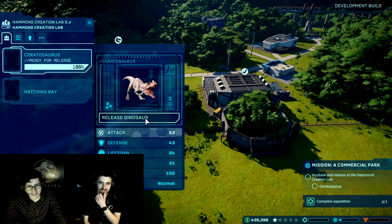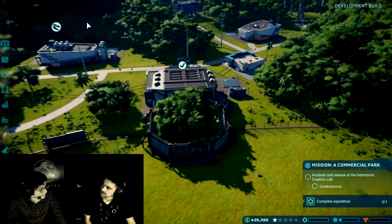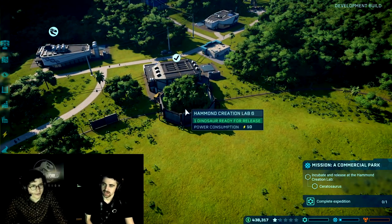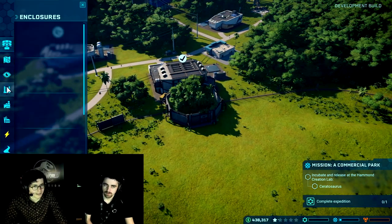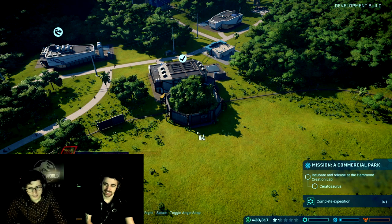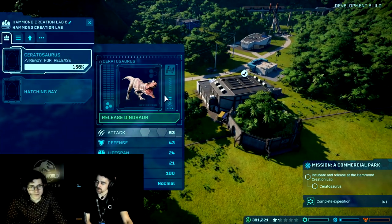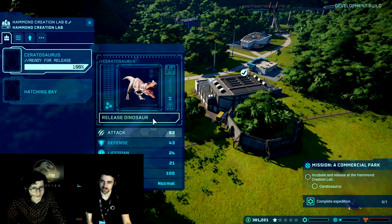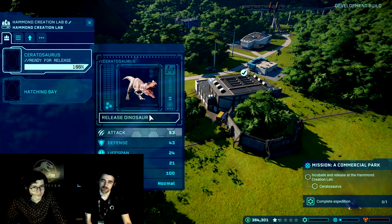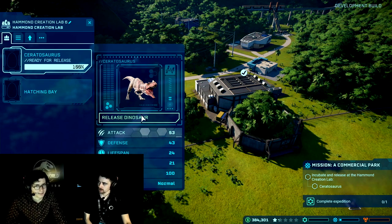The idea is to release her and then instantly catch her. We can release her and get the ACU chopper to tranquilize her, hopefully before she causes any harm. There are two ways — you can take control of the helicopter manually, as shown in the demo, or you can request that the AI does it for you. Do you think it might help to put some meat in the enclosure so she eats that instead? Certainly try. There's always some variation in a dinosaur's needs when released — some come out hungry, some are thirsty.